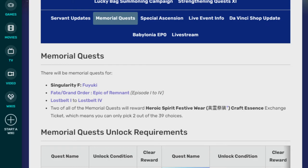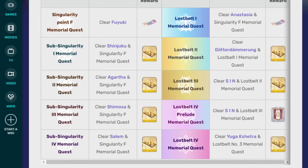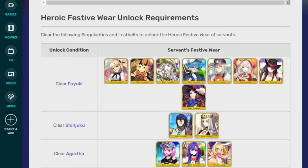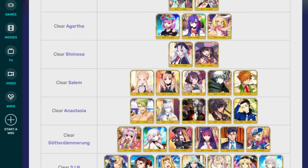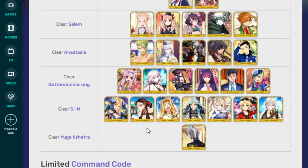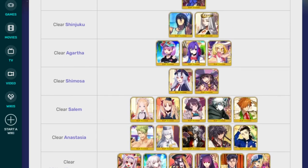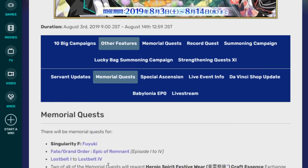Memorial Quests are back, similar to last year in structure. Doing them will allow you to get tickets, normal summon tickets, and also what looks like a command code. You can also get these tickets to get exclusive craft essences — they're really only there for the art, so pick the ones you want most. They all basically do the same thing. I'm personally getting Bunyan and Quetz because they're my girls.